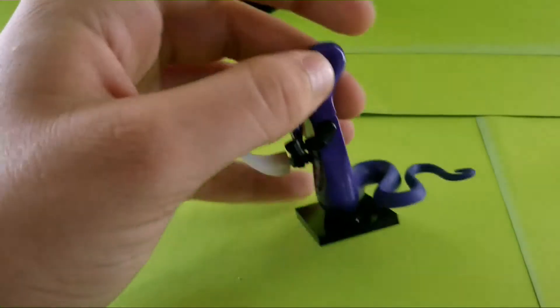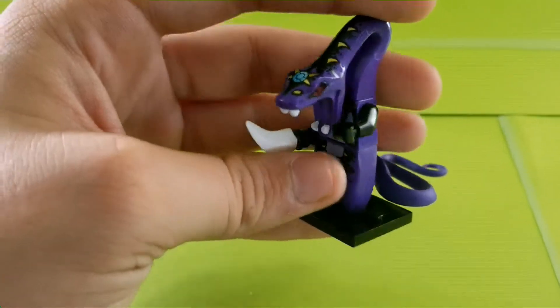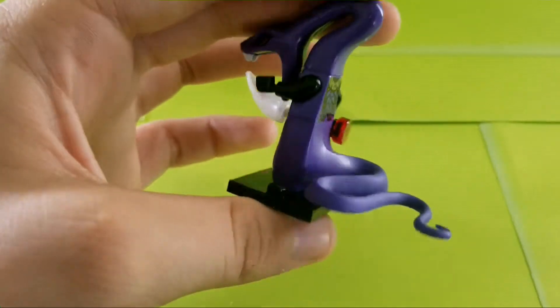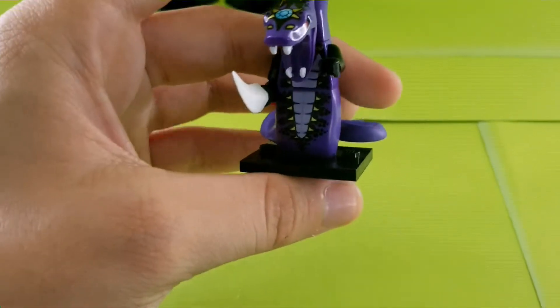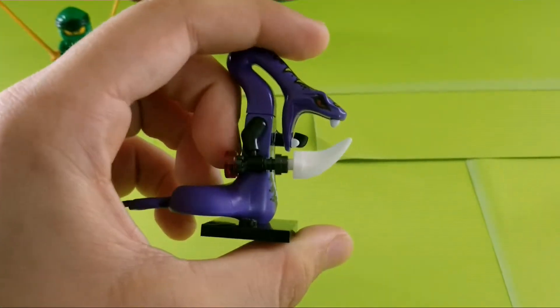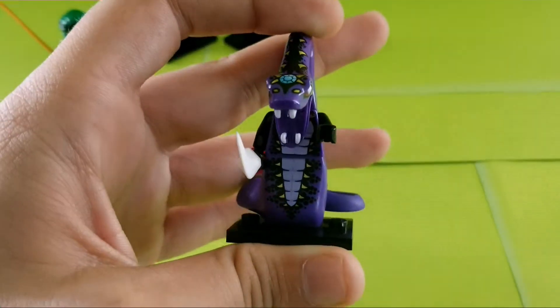You also have Pythor, who I wish was exclusive to this set, but he also came in the Jay's Stormfighter set, which is disappointing. Still, I like the figure, and it's nice to now have two of them. I've always loved the original Pythor minifigure — one of my favorite LEGO minifigures ever. They give him one of the Fangblades, though they don't print on it, which is kind of weird, but I like the printing on the figure in general.